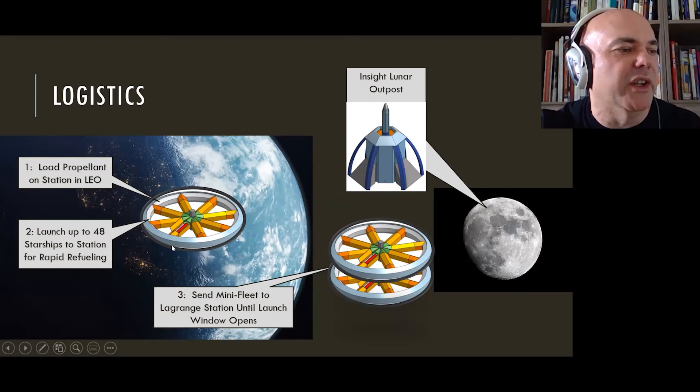Our collective logistics system has this in Earth orbit to refuel Starships, then out to an L5 point for caching before the next launch window to Mars. On top of that, we have this Insight Lunar Base, which can be used for extracting resources to assist in building these orbital facilities as well as its own domestic operations.